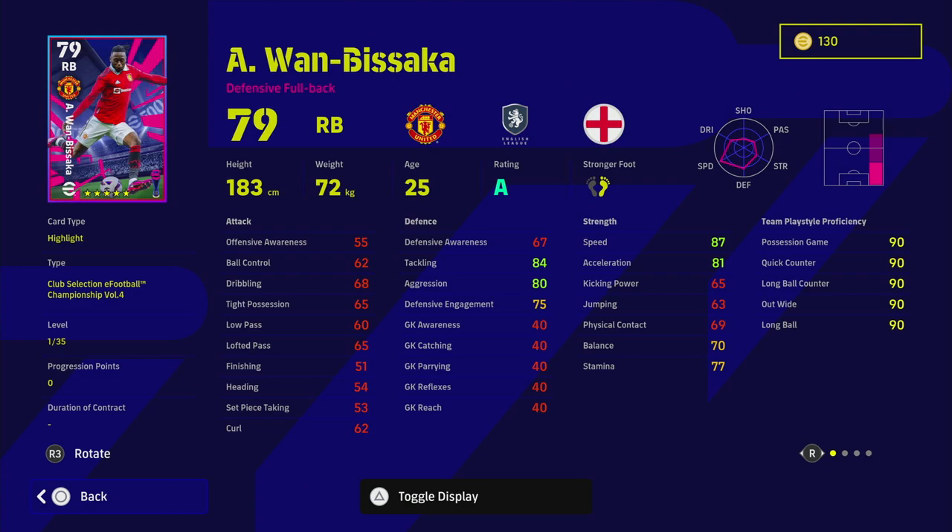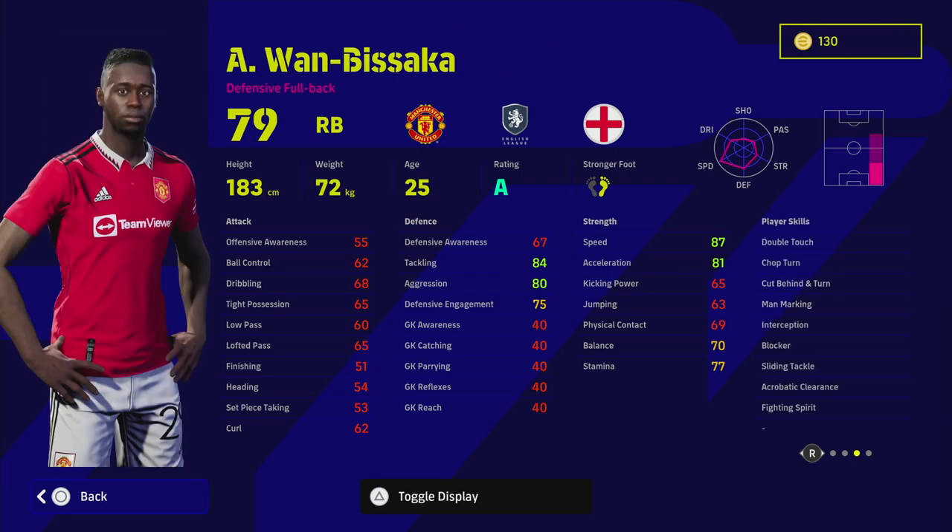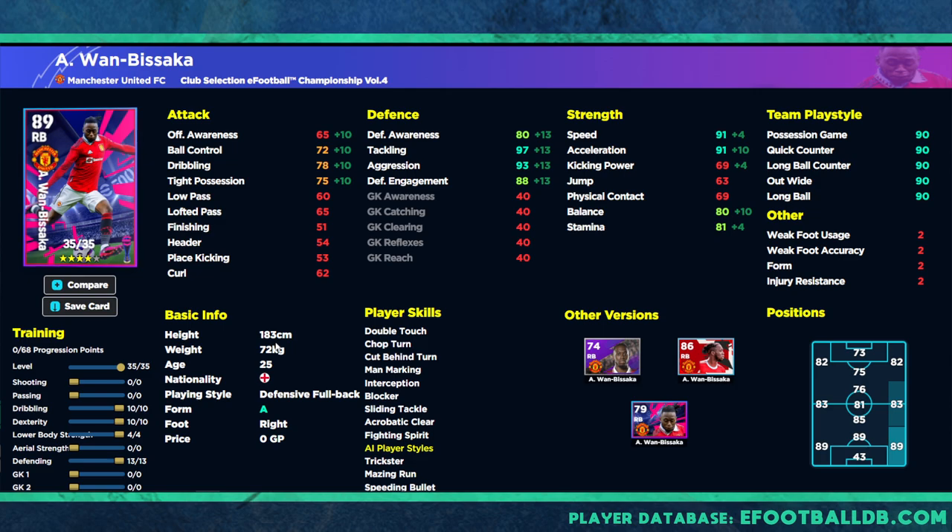The hidden gem of this pack is Wan-Bissaka. He's had a great turnaround under Ten Hag and has been very good when playing. I'm a big fan of defensively strong right backs. Wan-Bissaka on form this week is going to be a problem — he has blocker, interception, sliding tackle, and fighting spirit, but also double touch, which gives a big boost to his dribbling. Compared to something like Balde from the Barcelona pack, this is a really well-rounded defensive right back.